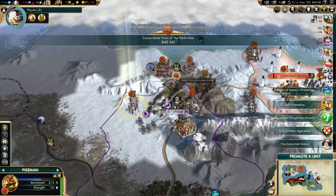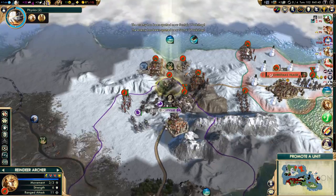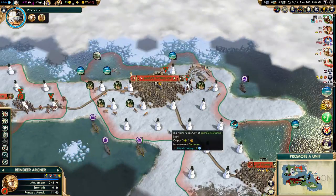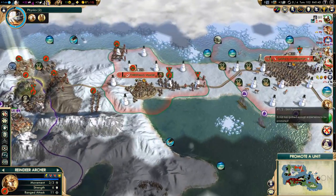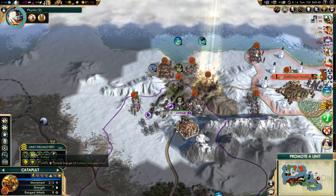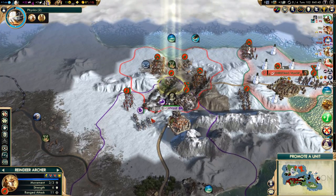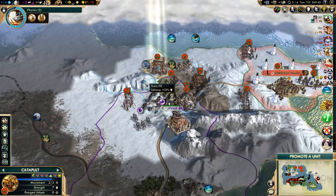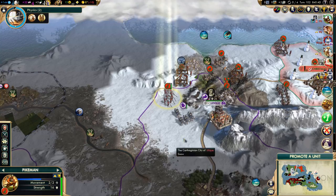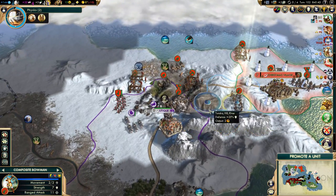Oh, they have knights now. Well then, we need to hurry up with this or it's not going to happen. Volley would help a tiny little bit, but not a whole lot. The pikeman is still okay against a knight, but knights are much, much more dangerous.